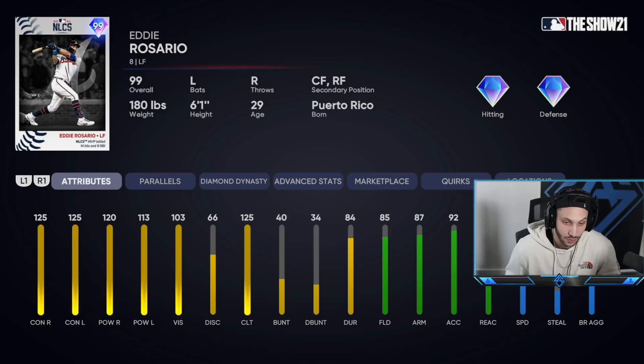Last but not least, Eddie Rosario, who had one of the best postseason series of all time, and this card shows it: 125 contact both sides, 120 power against righties, 113 against lefties, incredible swing, 85 fielding, 87 arm strength, 89 reaction, and 55 speed. At parallel five he's gonna have diamond fielding. This card is incredible. I cannot wait to try all these cards out and hopefully hit a couple moonshots. If you've been enjoying the videos make sure you hit that subscribe button and give it a thumbs up.